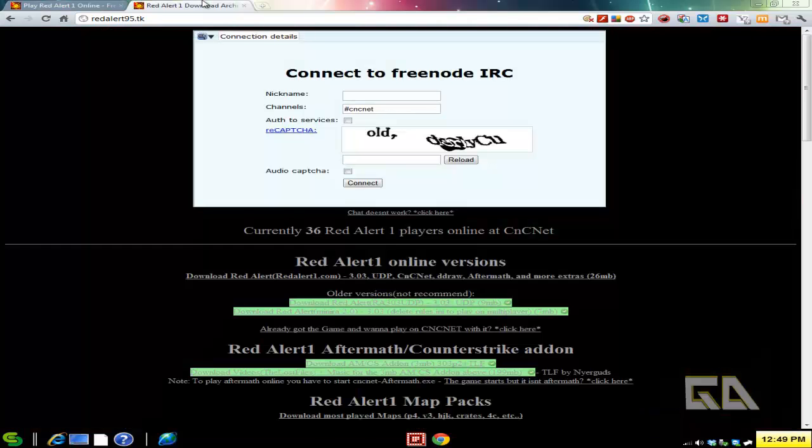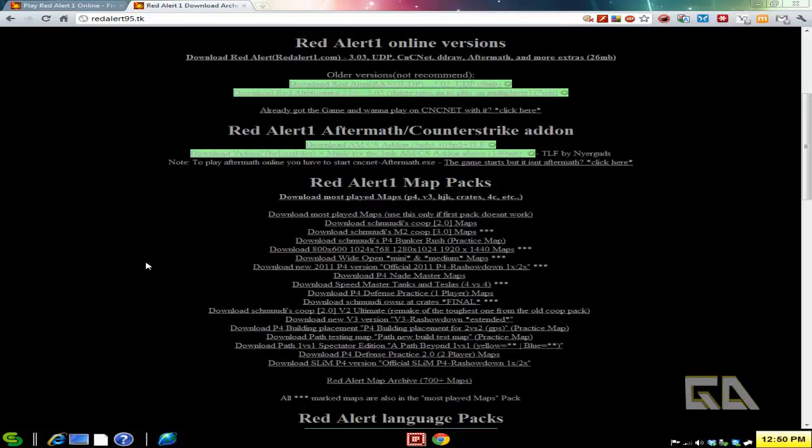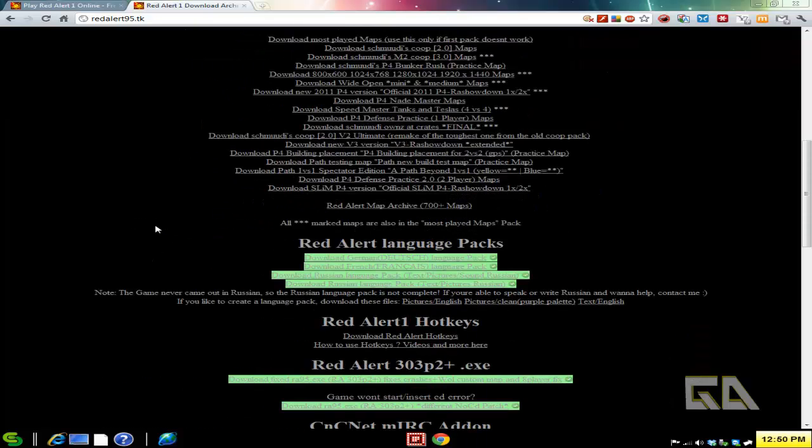If you also go to redalert95.tk, this is nice because they have a little chat box here. You can log into their IRC, so if you have any questions or issues, you can talk to the chat room and they'll take care of you. You can also download the Red Alert 1 Aftermath and Counter-Strike add-ons, and additional map packs if you require, or language packs.